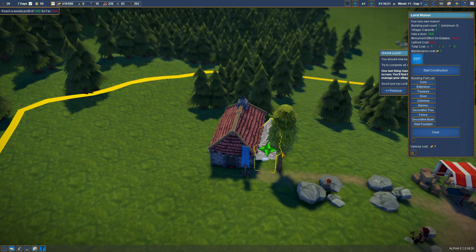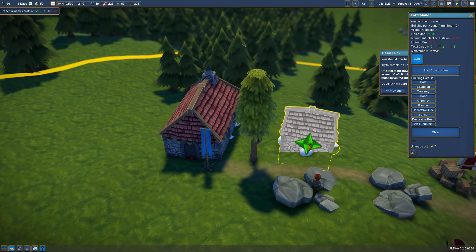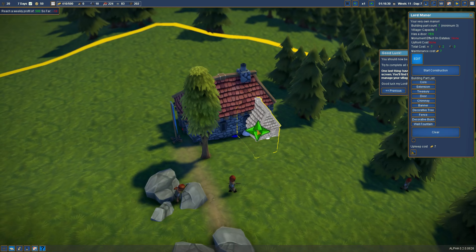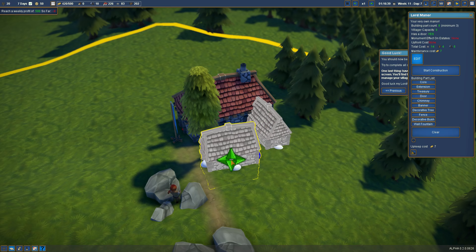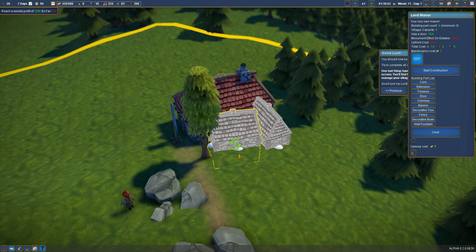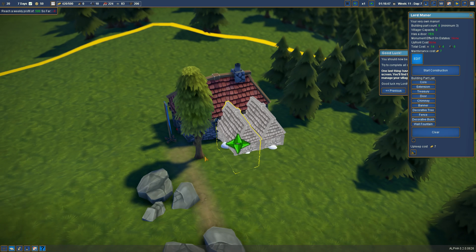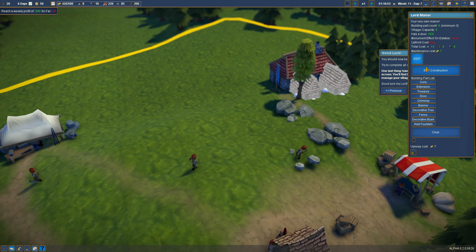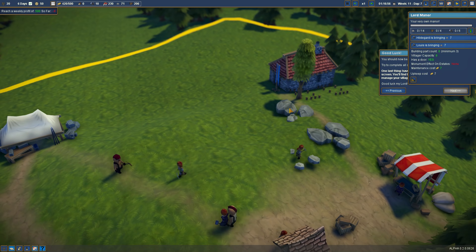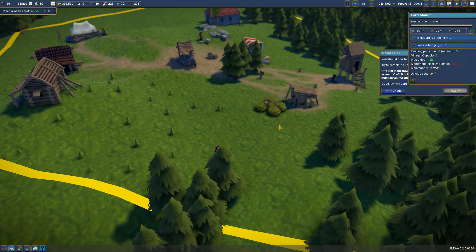Now if we want to expand the manor, an extension isn't going to cost too much, so we could throw an extension on the side here. Let me rotate it — can we stick two? If we go here we may be able to stick another one. That almost looks better. Let's stick one there and maybe another extension here. Yeah, that seems like a possibility, so let's go ahead and start construction.